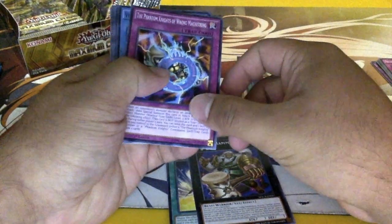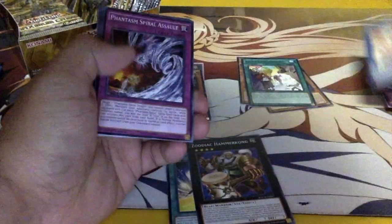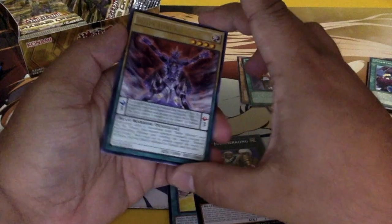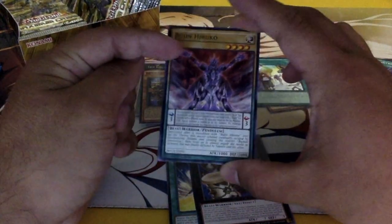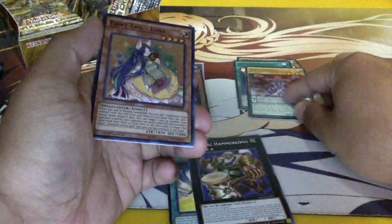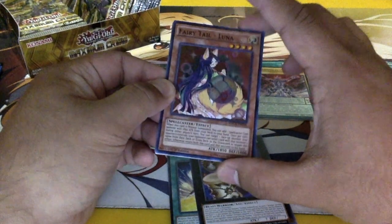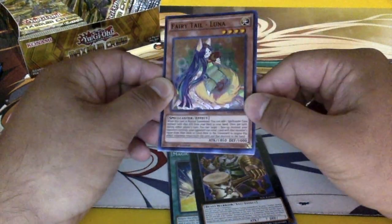The Phantom Knight's Wrong Magnet Ring, another Venue Spiral, Phantasmal Spirit Grip — oh, we got the Bujin card. I'm not sure if anyone was actually looking for this, but I'll throw it in my binder. And Fairy Tale Luna — interesting. When I saw this card I was actually interested in making a deck for it, but I'm not sure yet, I'll have to wait and see.